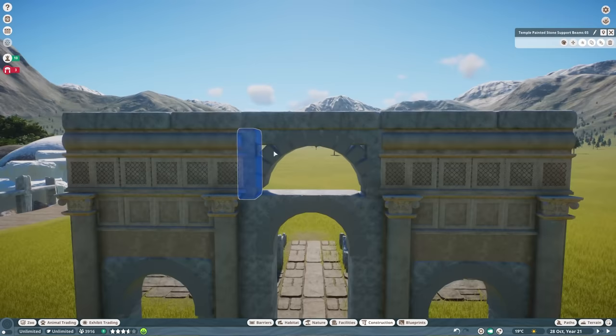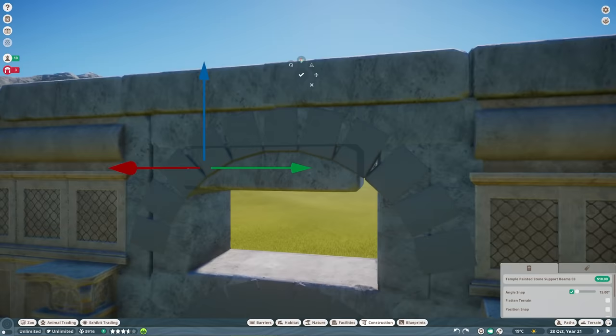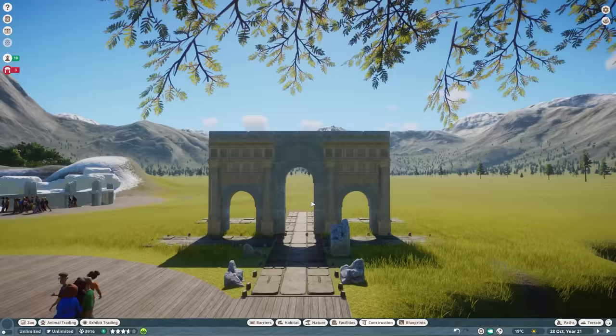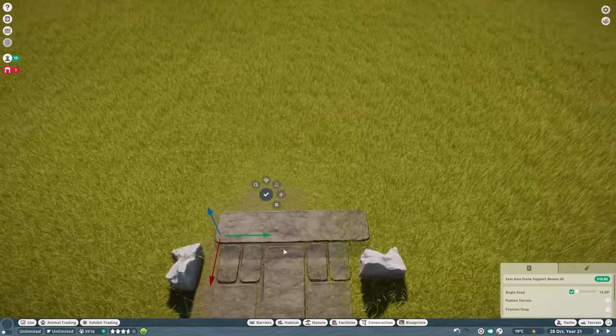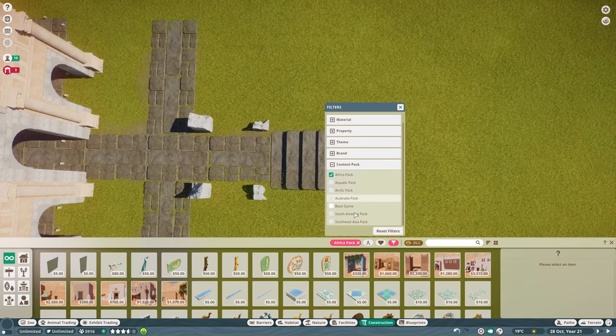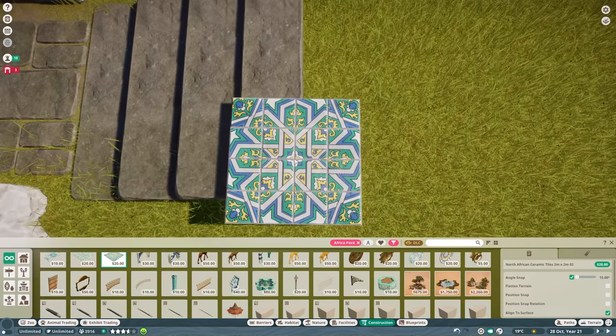Roman ruins, man — they're ancient. I took a look at a bunch of pictures and went down a rabbit hole. I get fascinated by this stuff. You look at all these beautiful examples of city planning, the columns and stuff that remain versus the ones that have collapsed, and the wall sections that have just disappeared — it's really quite something. I try to make reference to a couple of these kinds of things.